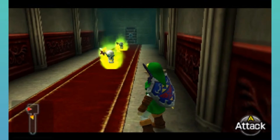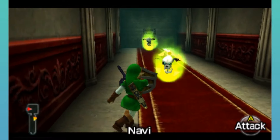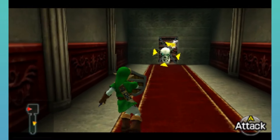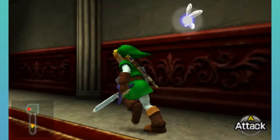This hallway is not twisted. Also, green bubble! Let's do that. Oh, I'm missing the key here. Okay, so we need to backtrack anyways.